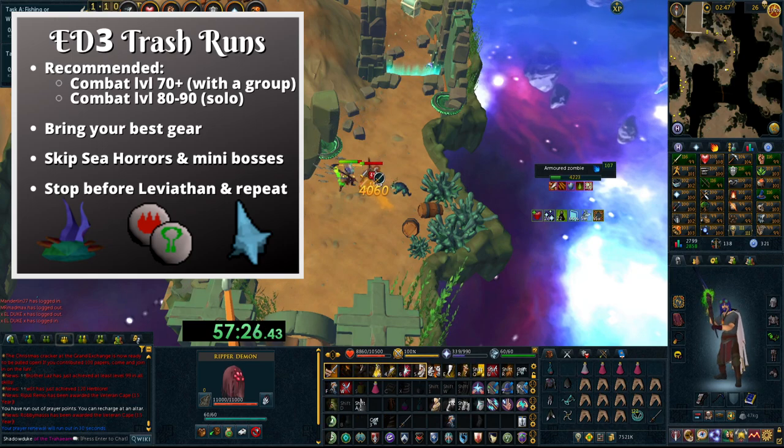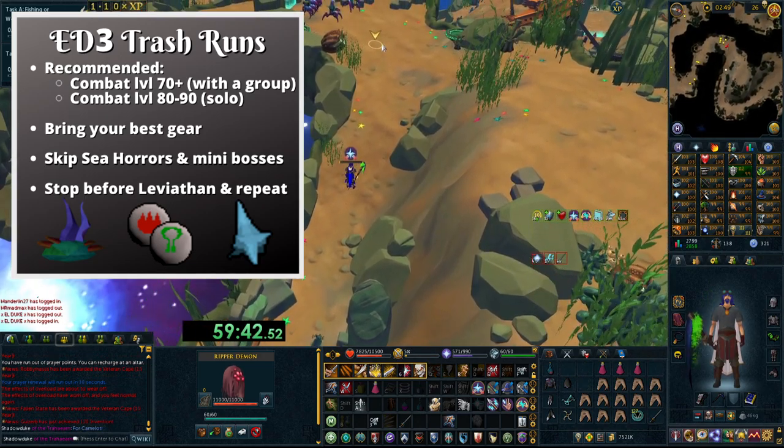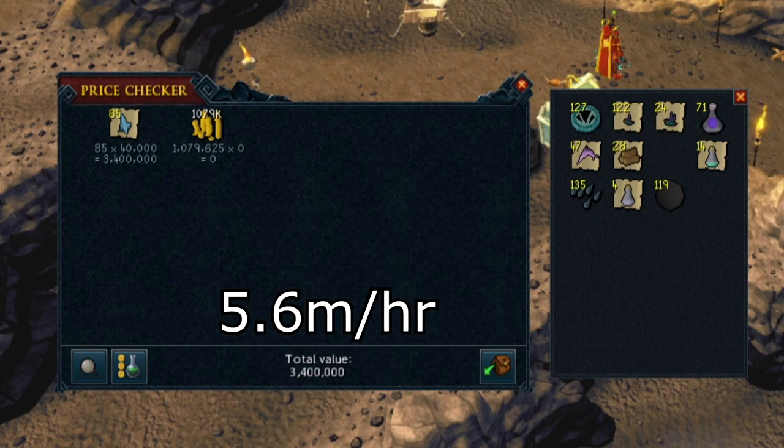The mini-bosses drop the same alchables as normal monsters at the same drop rate, so don't waste time fighting them unless you want tokens. Keep going until you reach the first boss, clear out the mobs in that area, then teleport out, reset the dungeon, and repeat. You don't want to go past that point because the time it takes to kill the Leviathan plus the increased mob difficulty afterwards makes the run less efficient. After doing this for an hour, I got 85 Rune Salvage, 122 Common Relics, 24 Uncommon Relics, and picked up over a mil in coins — after alching everything I made a total of 5.6 mil in one hour, and I was doing it solo.